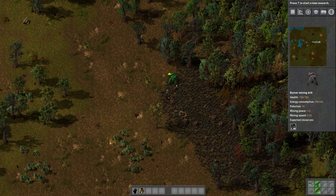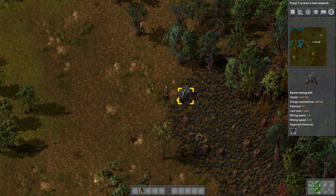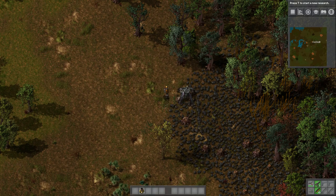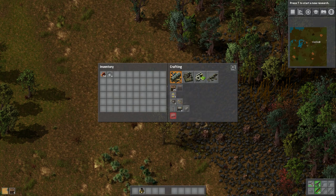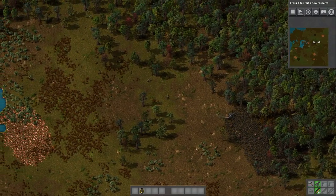Alright, so I'm going to go ahead and get this burner going. You can see that little yellow arrow — that's the direction of its output. I'm going to plop it right here. You can see over on the right-hand side it says expected resources: 2.7 thousand. And as you move it further back into the deposit, it gets a little larger. But for our purposes, 2.7 will be fine. Now it's got this caution — no fuel. So the burner mining drill needs to burn coal to mine whatever it's going to get. So we need some coal for it to work — we can just get some of that manually. Put that in there. And I'm going to make a wooden chest just so that it has something to output into. Alright, that's set up for now.